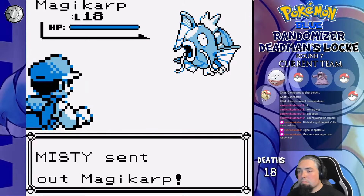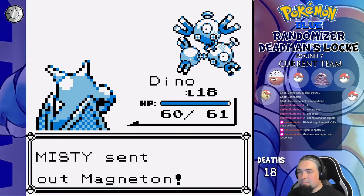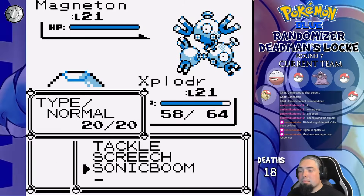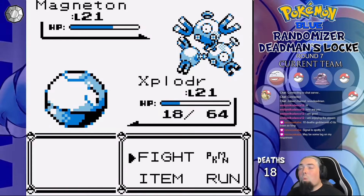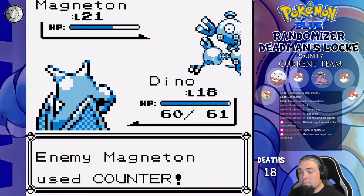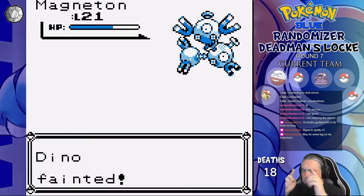Gym up next — Misty leads with Magikarp, so I just Wing Attack with Dino for the win. Second is Magneton, so I switch to Exploder and Sonic Boom does good damage. Counter also takes us to low health. Apparently in this randomizer, the randomized TM of the gym also gets put on the mons in the slots that usually have those moves. So I switch back to Dino and Counter somehow one-shots — that's not how Counter is supposed to work. Gen 1 for you.